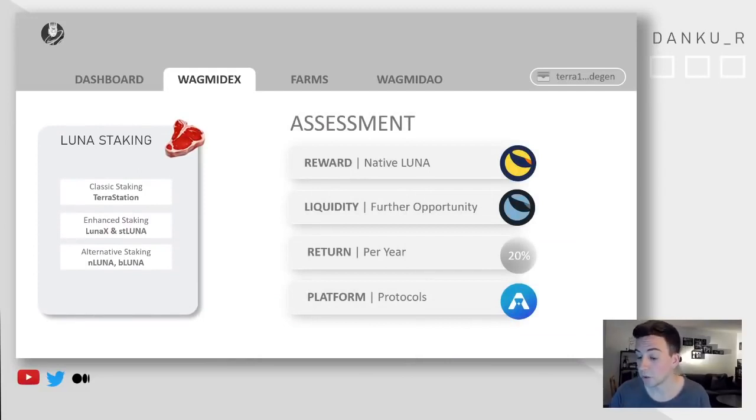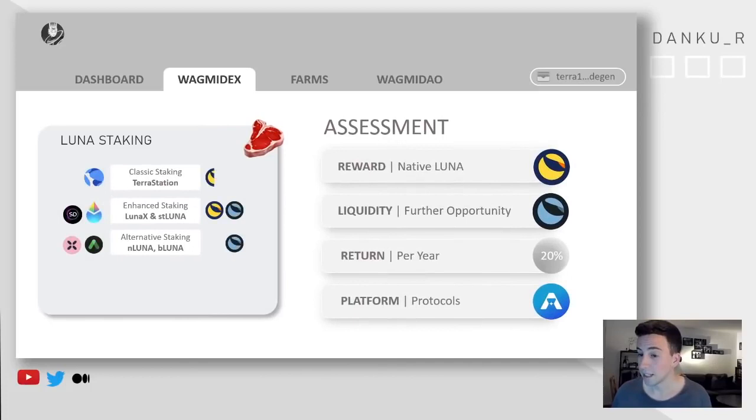I broke it down on Saturday into three different assets. For me it's the classic staking — I explained that just a few seconds ago. But then you have liquid staking solutions that I call for myself — this is no official term — enhanced staking and alternative staking. Because there are different things in how they're handling this. LunaX is for me the class of enhanced staking. In this class you're autocompounding based on native Luna and you have the opportunity with this liquid token to do other stuff, like putting it down on lending protocols and so forth. With alternative staking, you're not getting the yield from the staking in Luna, but you can still use it in other protocols.